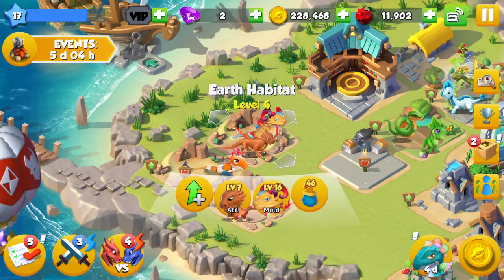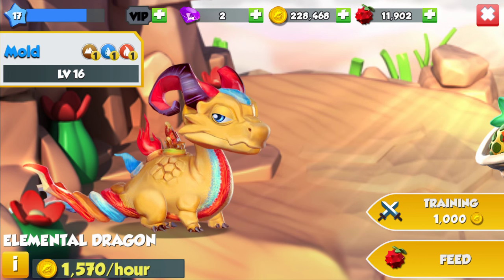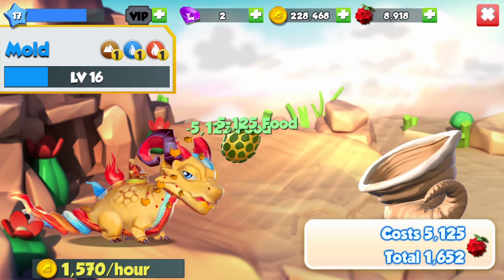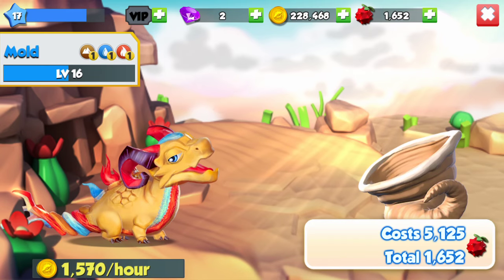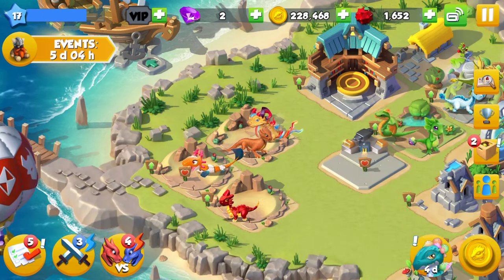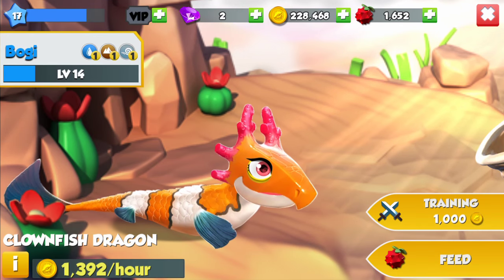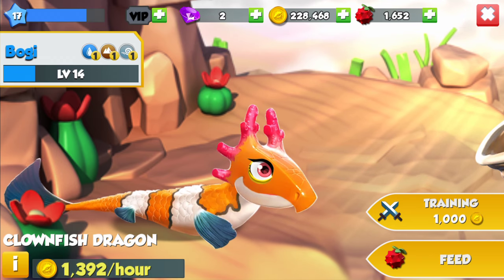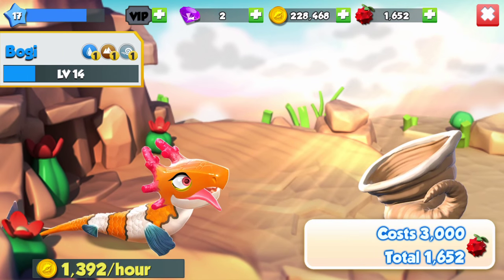And that is my elemental dragon, which is really good — he's a level 16. I'll feed him right now. You can see how much he eats, he's a fatty. And then I do Bogey, which is the clownfish. This one is 3000 food.